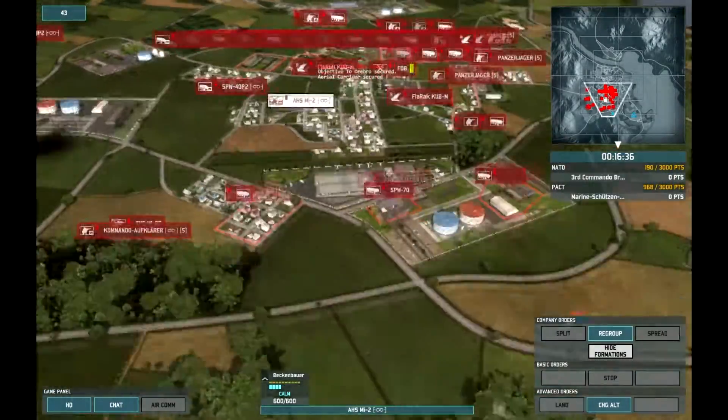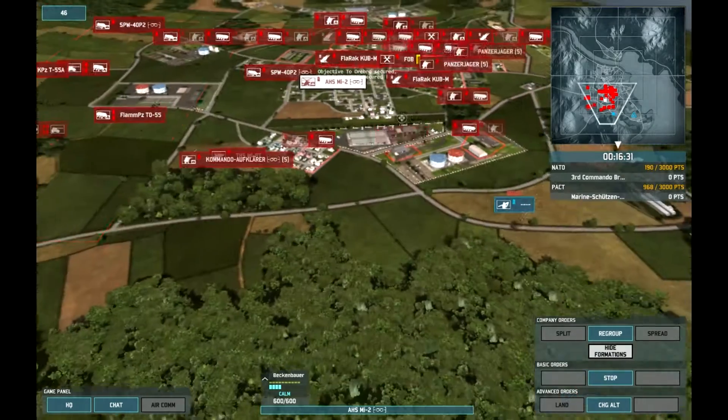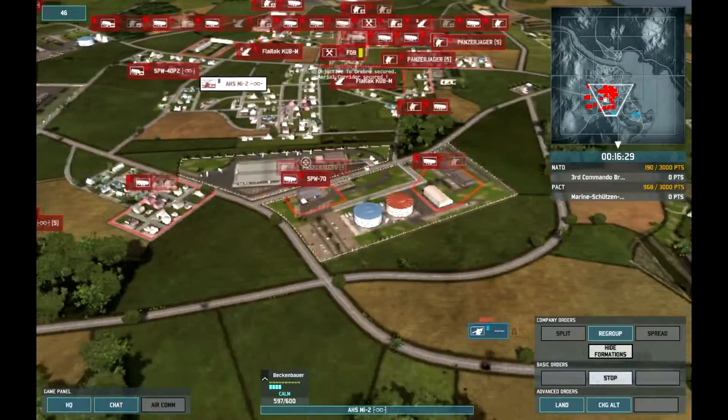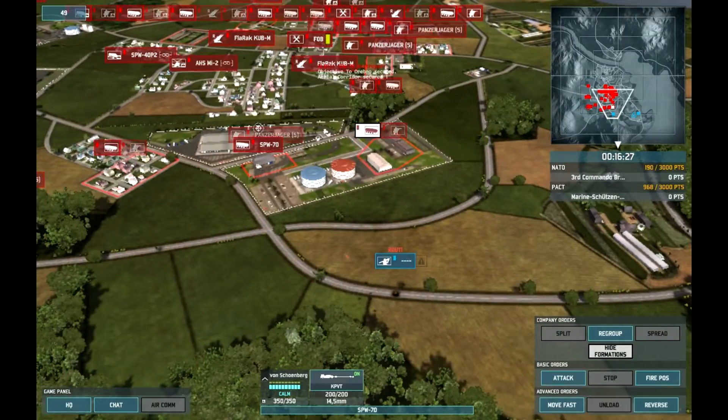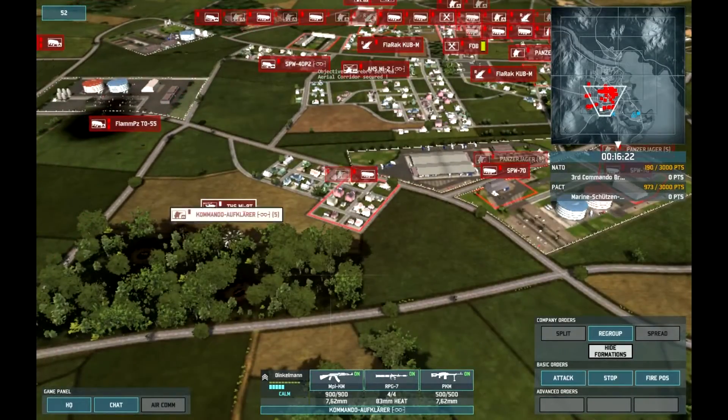I think we're going to reposition our recon helicopter over here, to give our SPWs a spot. Actually, that's a bad idea - they have AA infantry. So reconning with a helicopter is probably not the best idea I've ever had.